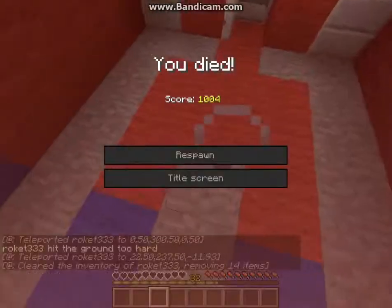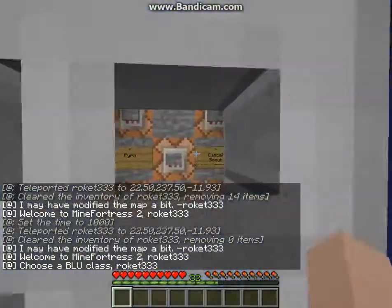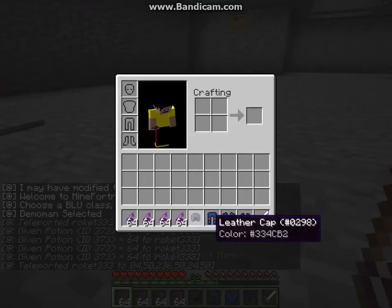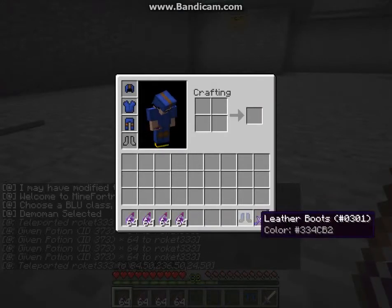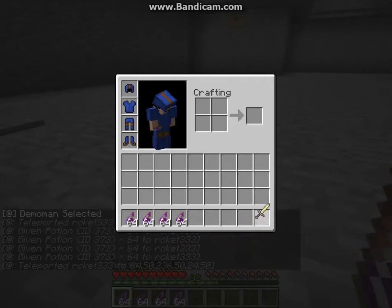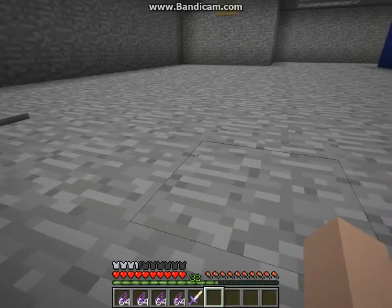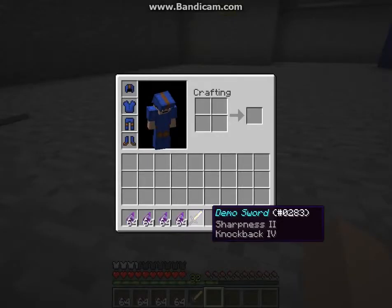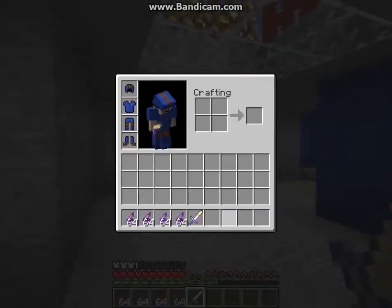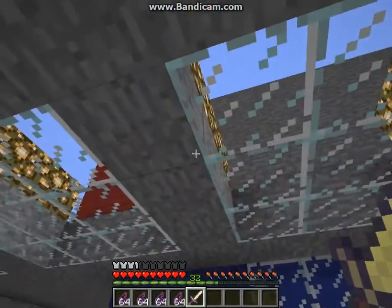I'm gonna show you Demoman. You get no potion effects. Four stacks of 64 Instant Damage 1 potions and a Demo sword with Knockback 4, like I said. Sprinting is a natural knockback. Every sword has Sharpness too, and Knockback 1 at least.